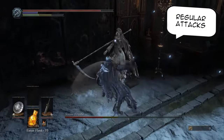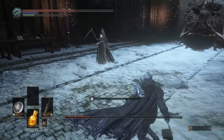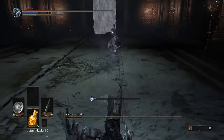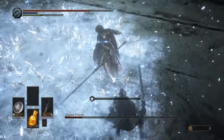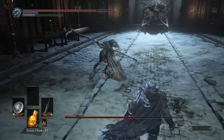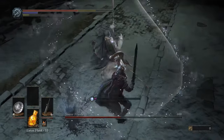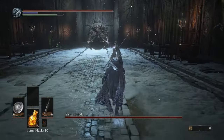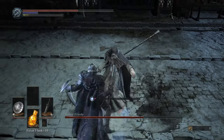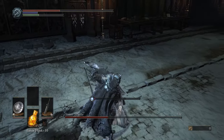Next up she will do some regular attacks. These are parryable and you can also dodge backwards to avoid them pretty easily. Sometimes she will also do a jump attack which is quite dangerous — she will do this when she is in the stance change, so be careful. It will also leave a huge area of ice that will make you frostbitten, and it will deal damage and explode after a short while. All attacks are parryable so you can deal a lot of damage, but the parry window is a bit small, so it might be advisable to just dodge instead.